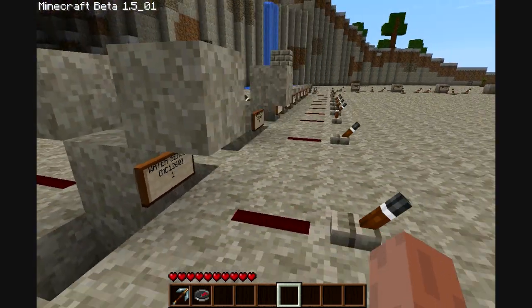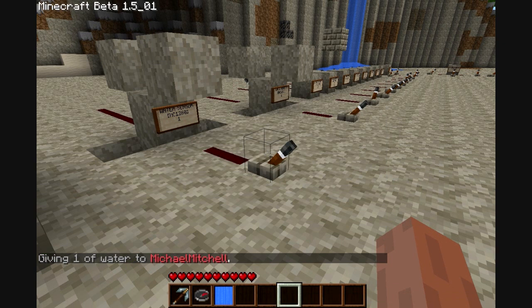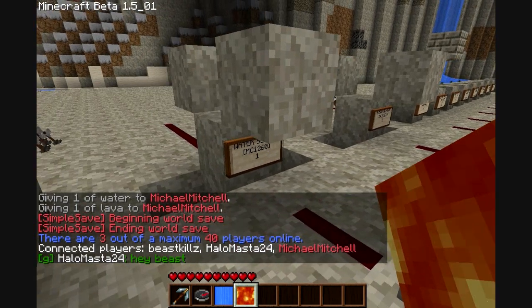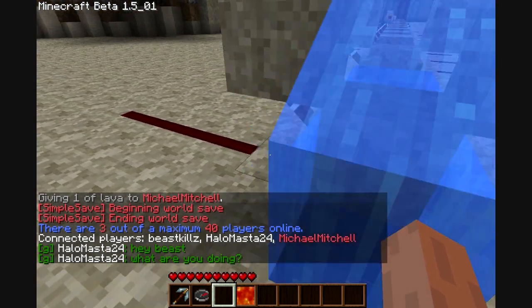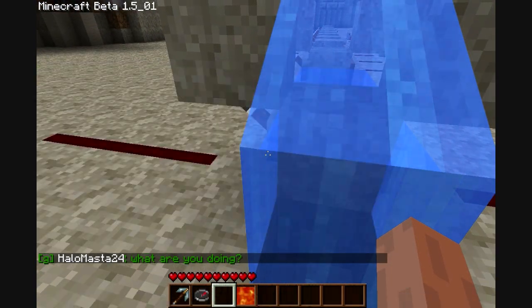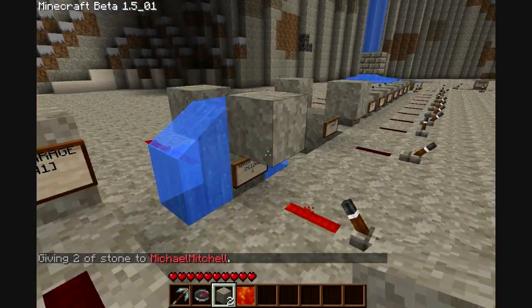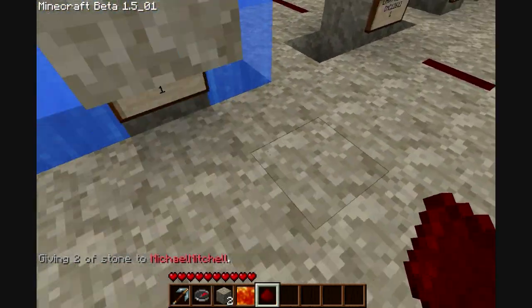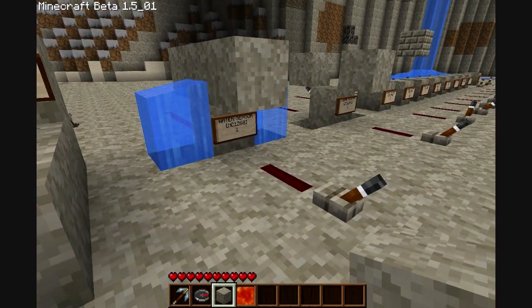So this is another one of those non-self-triggered blocks. This is a water sensor. As you can see, this does not emit power once the water is placed. But once I trigger it by placing redstone current into the sign, you can see it does trigger it. But then once I remove the water, it does not go off like the other one did.